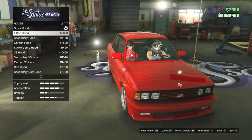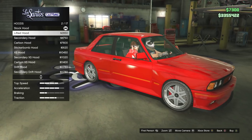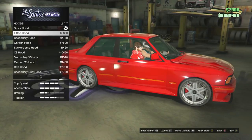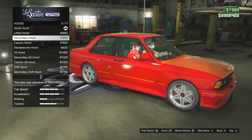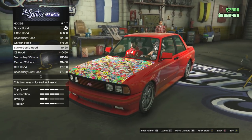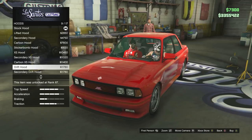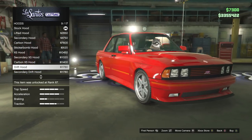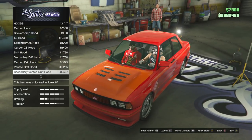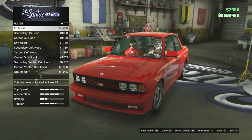Lifted hood - oh, it kind of lifts it a wee bit out of the top. Bloody hell. Secondary hood, carbon fiber hood - no thank you. Now that's a nice little clean one right there. XS - we've got the drift hood with the big bulge. No, no, no - I don't think so. Yeah, I can already tell the one that I want right now. I want this one right here.